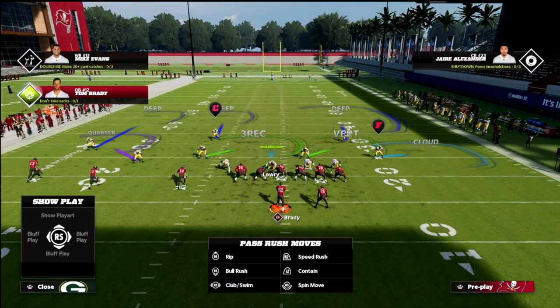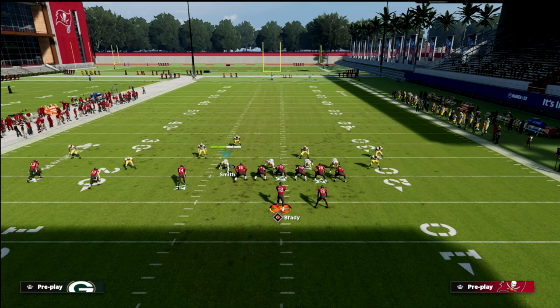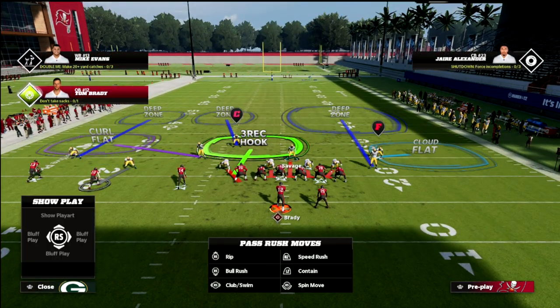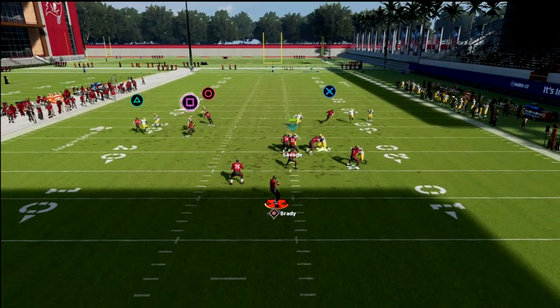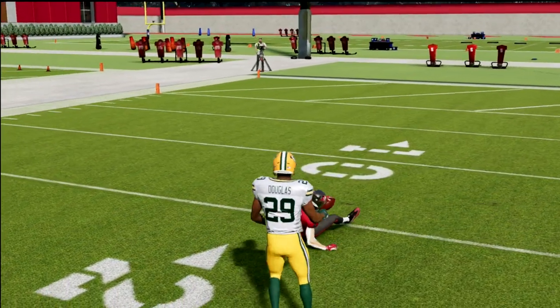Another little thing you can do is man this guy up on the slot to get a press animation, and then take this three-rec and put him in a purple zone. You're still usering this vertical hook, and you drop your DB in a bluff blitz to keep that bluff blitz zone out there. You're usering over here on the right side, you've got curl flat for any underneath routes, you still have that number two vertical, and all the verticals are still fine.